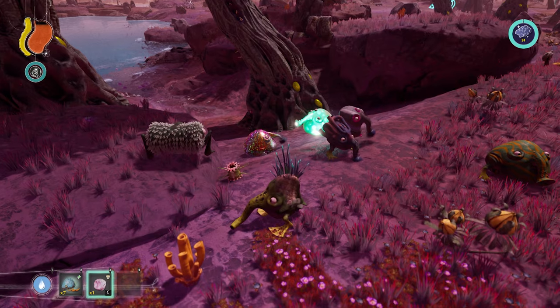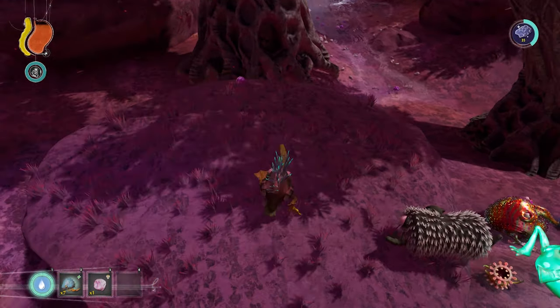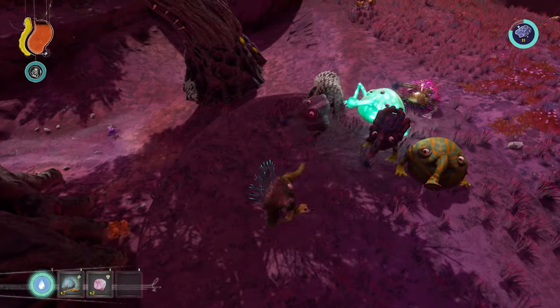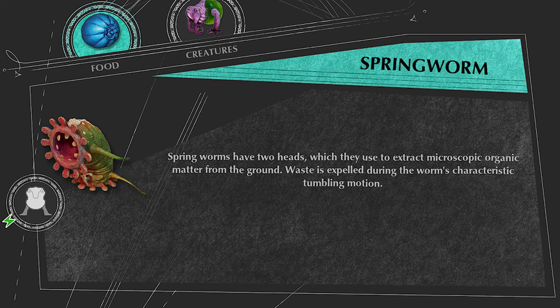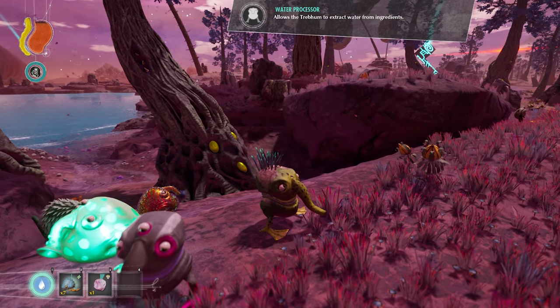Springworm Excreta — as the name says, it's springworm poop — which you can get by just being near a springworm and waiting for it to poop. Eating it gives 7 food. As for the springworm itself, you can eat that to regain 25 HP and get the Water Processor mutation.